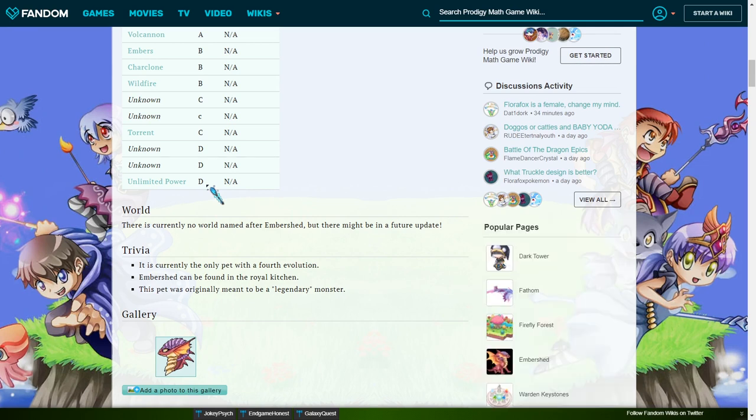If you catch an Ember Shirt naturally at level 100, it will have more health than if you evolved one to level 100. For example, a naturally caught Ember Shirt at level 100 might have around 8,800 health, whereas an evolved one might have around 8,500 to 8,600 health. So it only matters by a small health difference, but it's still pretty helpful.